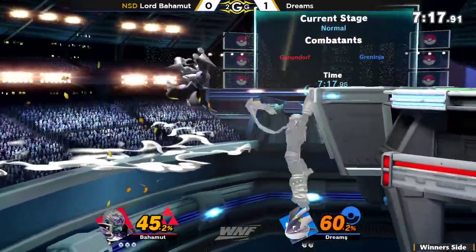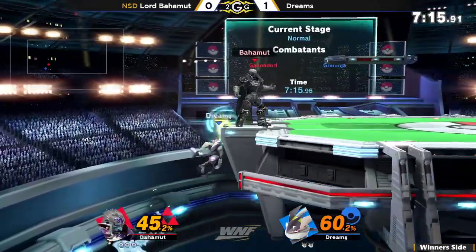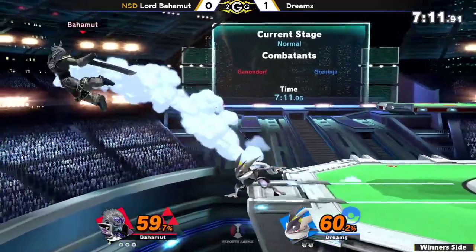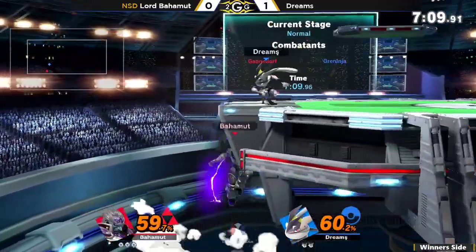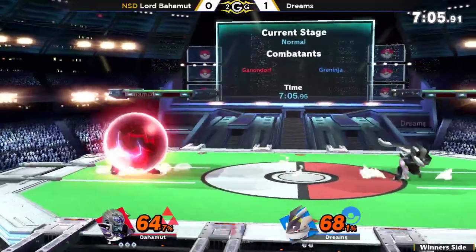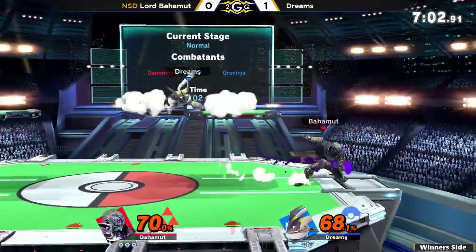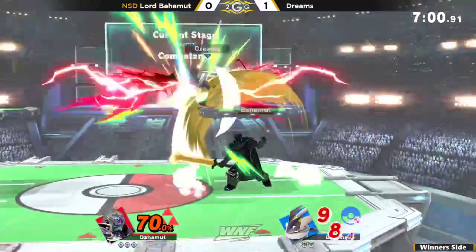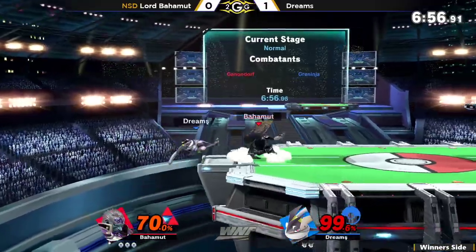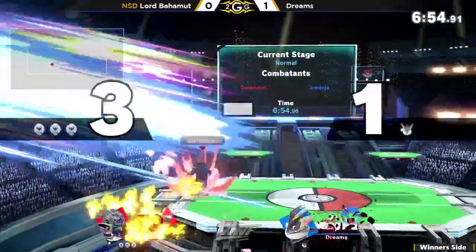Tries catching that side B. Bahamut really sharking for those roll reads. Hitting below the ledge catches Dream off guard. I feel like a lot of Dream's battle style against this matchup is just unfamiliarity with the range and speed of Ganondorf's moves.